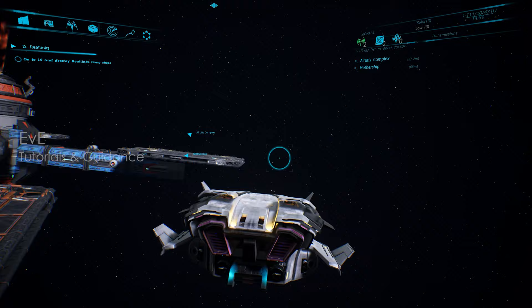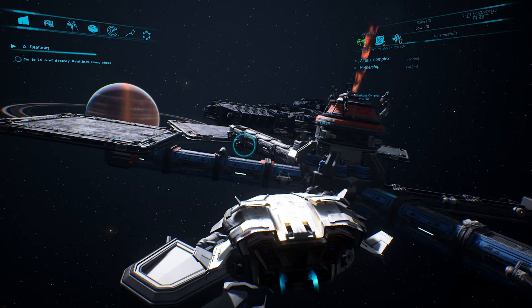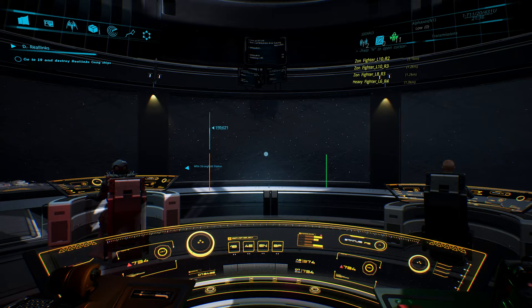Eve can provide tutorials and guidance on game features and systems. For example, how to dock: "Eve, how do I dock my ship on a station?" To dock your ship on a station, first activate the cursor.